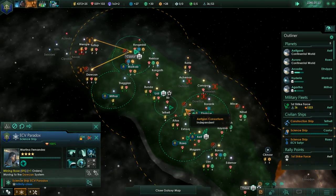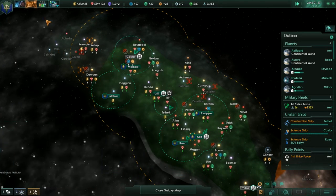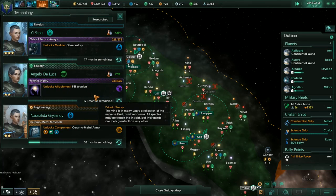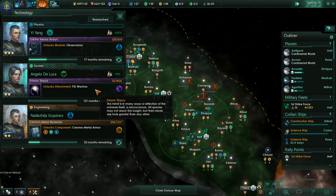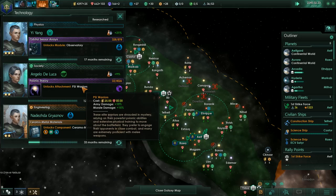Alright, unpause. Well at the very very end of the last episode our Society technology finished and we ended up with psionic warriors — plus 10 army damage, plus 15% morale damage. These are awesome.